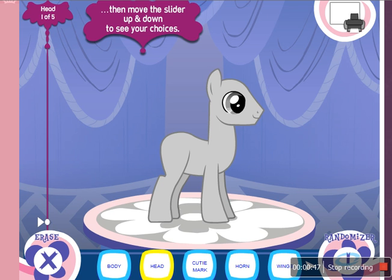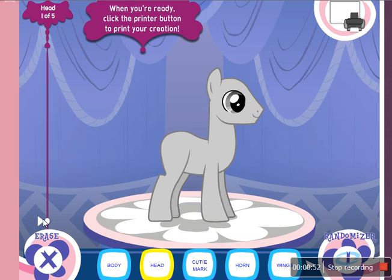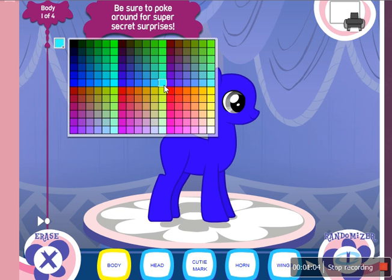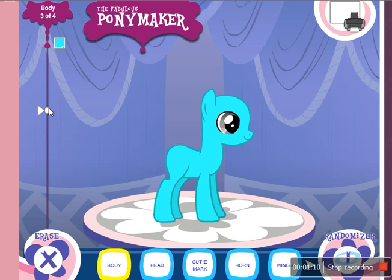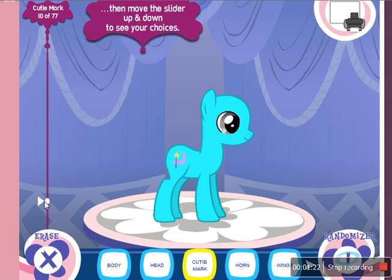Let's see. Head choices. What should my head look like? Like that? My body? That looks so creepy. That's good. Cutie mark — there's 77 of them? That's actually kind of cool. Hasbro gives you... some of these are already in the show.